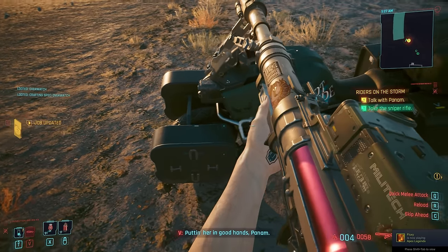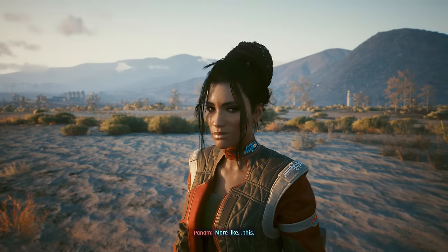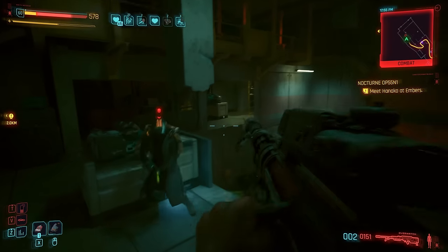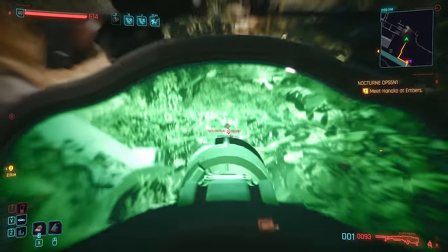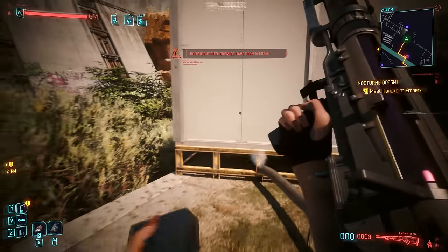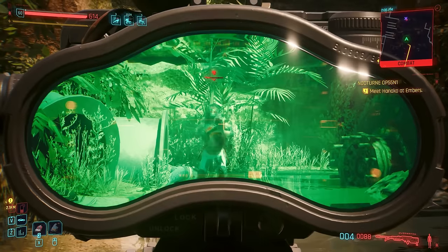This one does reload and handle noticeably better, but that really doesn't mean anything when it just takes more shots to down enemies, rendering it kind of just another inferior Grad. Though granted, it's one we get for free as a gift from Panam, pretty early on for completing the Riders on the Storm quest. It'd be a fantastic gun if only it did more damage from stealth, like anything else sporting a silencer, and hopefully that gets patched in before this game gets fully put down.